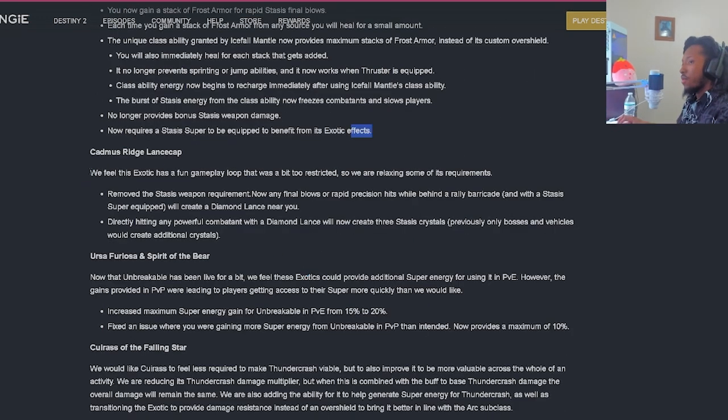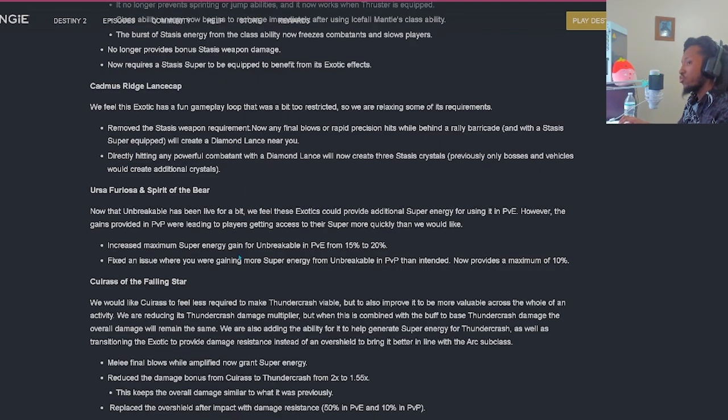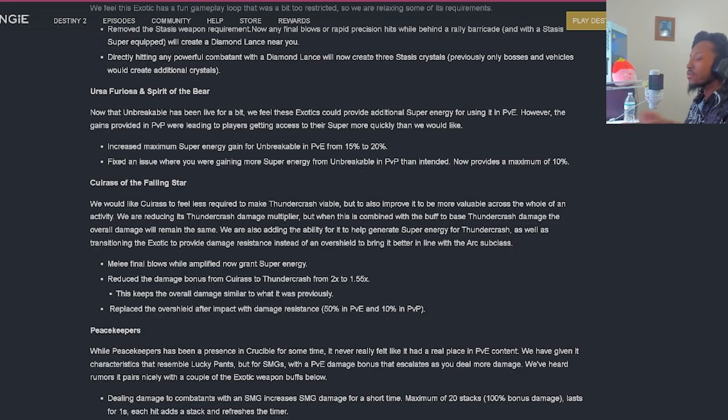It no longer prevents sprinting or jump abilities and now works with Thruster equipped. Class ability energy begins to recharge immediately after using Icefall Mantle's class ability. The burst energy from the class ability now freezes combatants and slows players. It no longer provides bonus Stasis weapon damage and now requires a Stasis super to be equipped. Cadmus Ridge Lance Cap: the fun gameplay loop was a bit too restricted, so they relaxed some requirements - any final blow or rapid precision hit while behind a rally barricade with a Stasis super equipped will create a Diamond Lance near you. Directly hitting any powerful combatant with a Diamond Lance can now create three Stasis crystals.